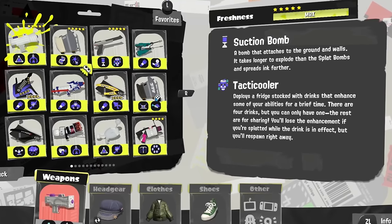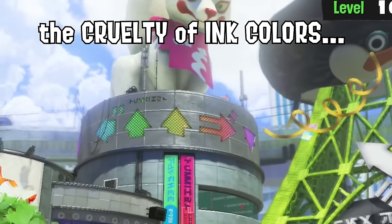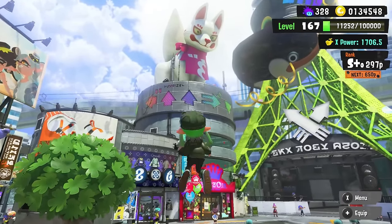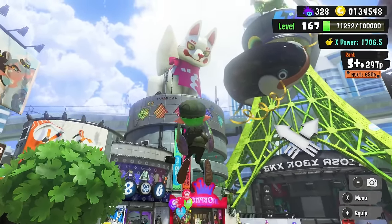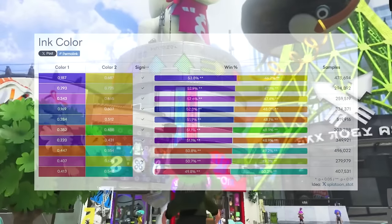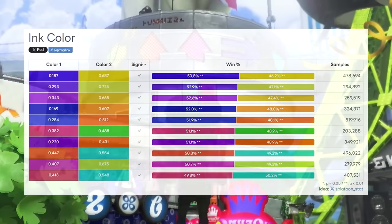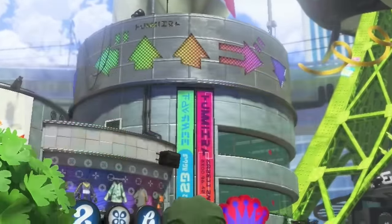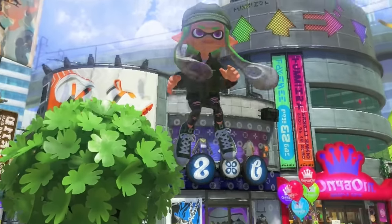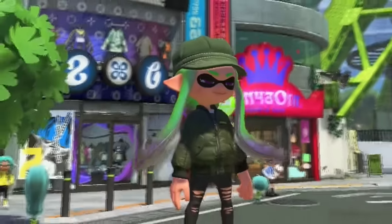There's a big tower showing a bunch of colors in Inkopolis Plaza that makes you think you can be all of those ink colors in Splatoon. But here's a chart of all the ink colors available in Splatoon 3 — at least one of them is very difficult to get regularly. It's bright green, like the green I'm standing in right now. This is the brightest green you'll ever be in Splatoon 3 outside of a Splatfest. It's not getting greener.